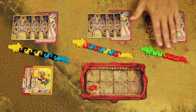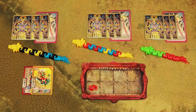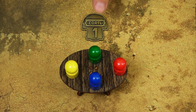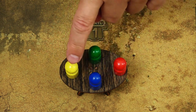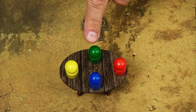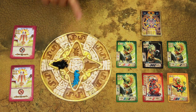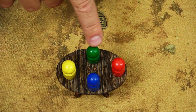If any player completes their third Koatl, or if there are no body pieces left on the supply board and in the bag, the end of the game is triggered. If triggered by a player completing their third Koatl, all other players take one final turn. Players behind the triggering player in turn order take two actions on their final turn; players earlier in turn order take only one action. The triggering player takes no additional turns. If triggered by an empty body segment supply, continue playing until the last player in the turn order, then each player takes one final turn.